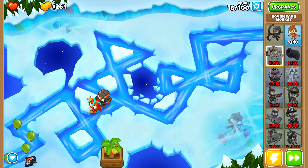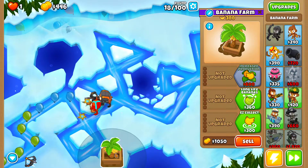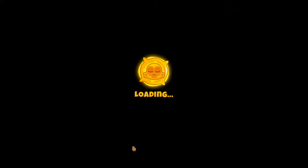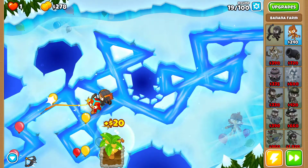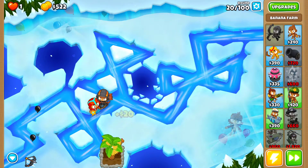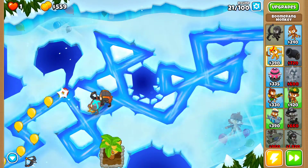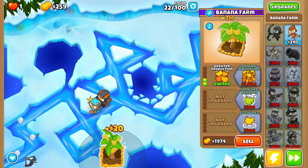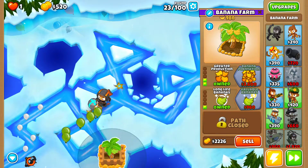Get the Boomerang 2-1-0 for rounds 17 and 18. Next is getting the farm 1-0-0. You always need to get the upgrade before the round starts, otherwise you lose that cash. Get the Boomerang 2-0 and then that should be enough to get the farm 2-0-0 without risking losing round 21. For round 22, use Quincy level 3. That should cover the early rounds.